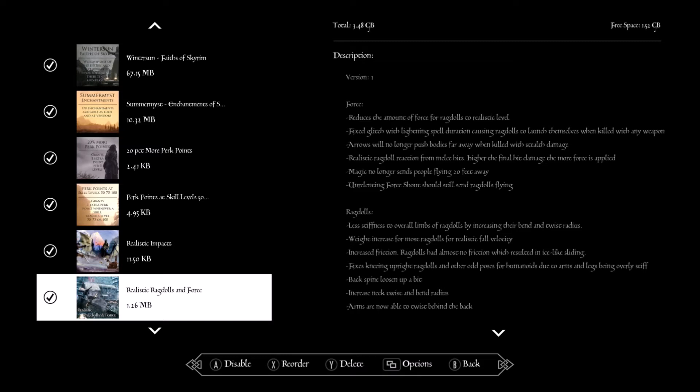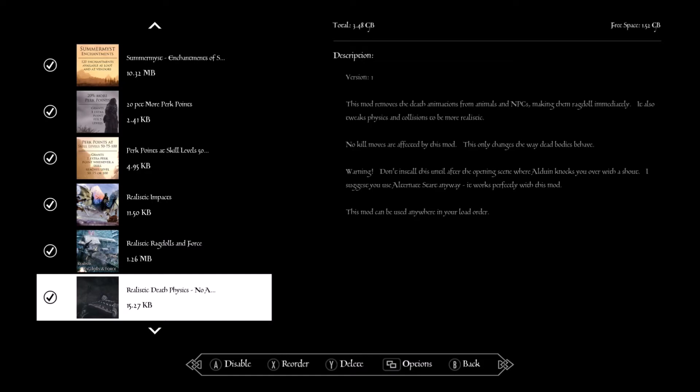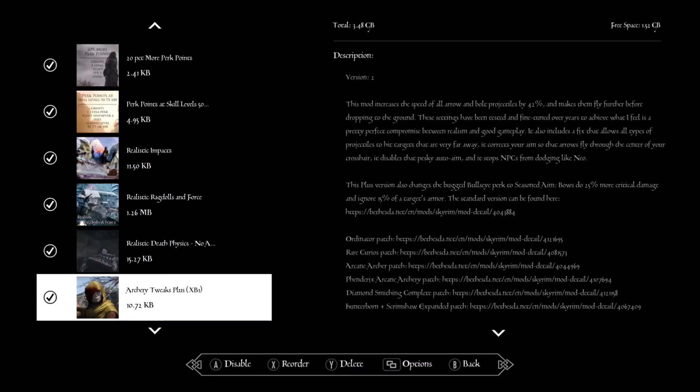Also with the force shout, when you use Unrelenting Force on someone they fly a little bit better. Realistic Death Physics — this makes kill effects a lot more realistic. It does warn you: do not have this mod active during the very first scene, otherwise you will end up laying on the ground for all eternity. Archery Tweaks Plus — makes archery a little harder, arrows behave more realistically, and NPCs can't perfectly dodge arrows when they're not looking at you.